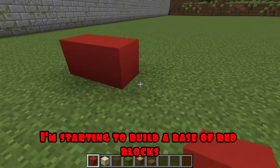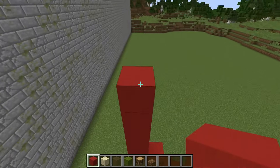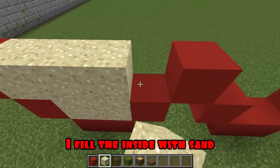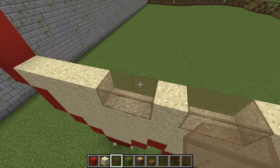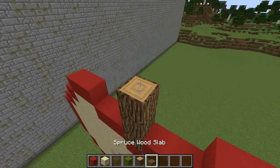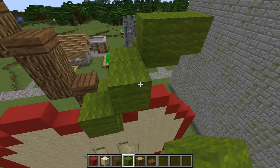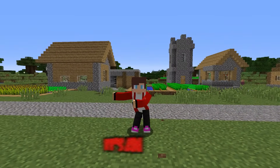I'm starting to build a base of red blocks. I'm making such a figure. I continue to build the framework. I fill the inside with sand. Now I'm building glass and filling the empty space. I'm putting a tree on top. And I make such a leaf out of green. Great. Friends, have you guessed what it will be? Right. It's an apple.